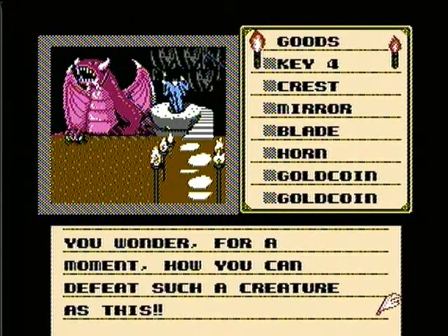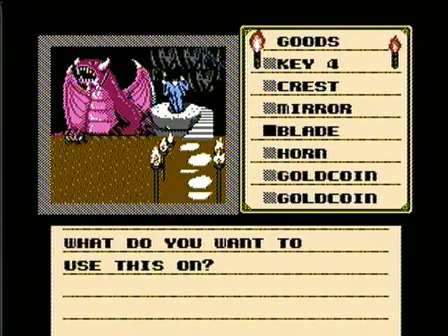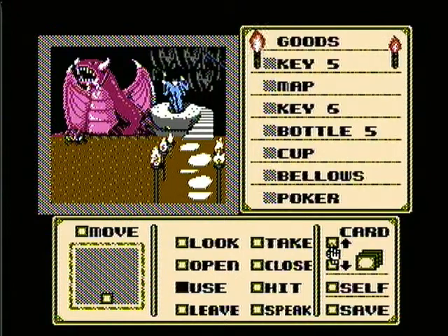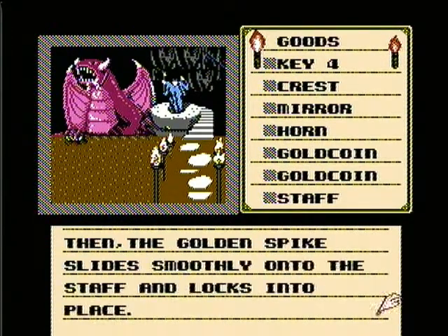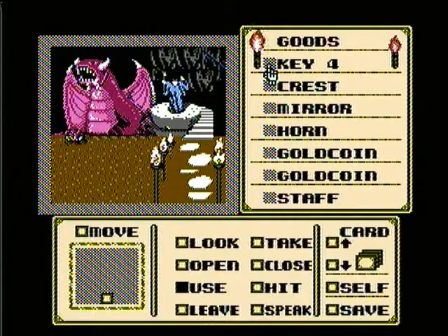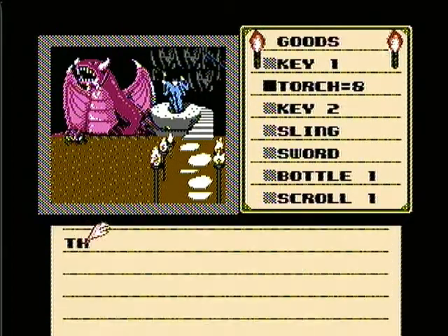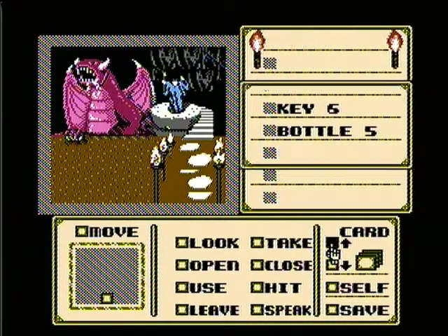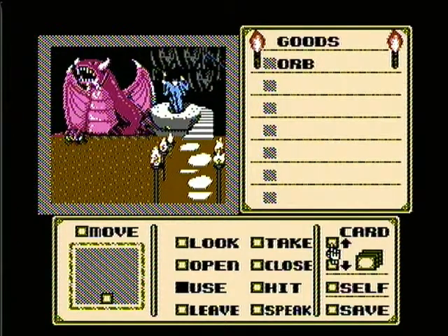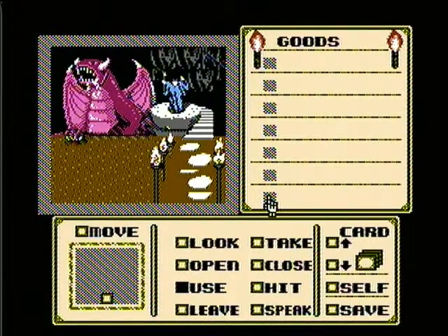You wonder for a moment how you can defeat such a creature. What we need to do is use the blade on the staff. Suddenly lightning begins to flash in the room, then the golden spike slides smoothly onto the staff and locks into place. Now we've combined the blade and the staff, but remember we need three items to combine — so we're going to use the orb on the staff this time. Light cascades through the room as the staff becomes a living entity — and now we have the Staff of Ages.